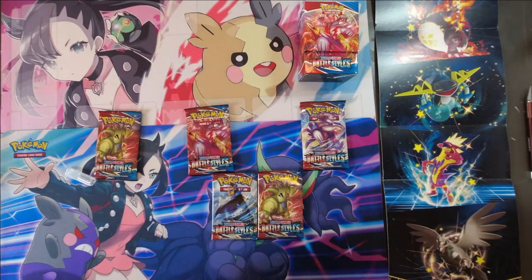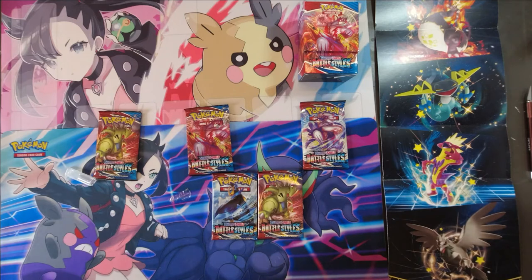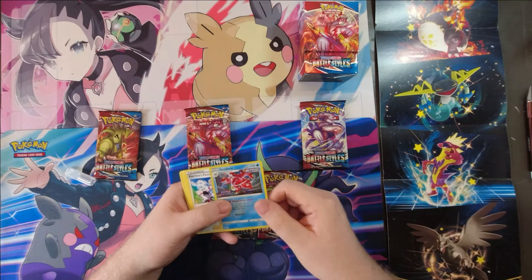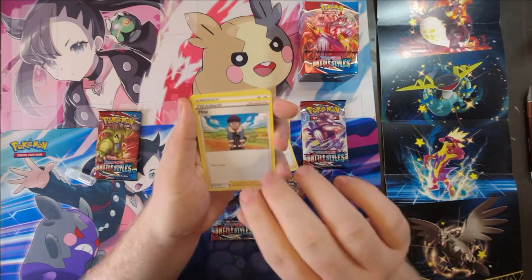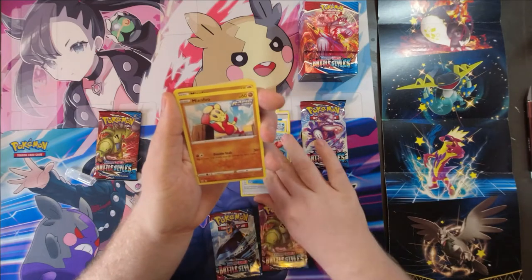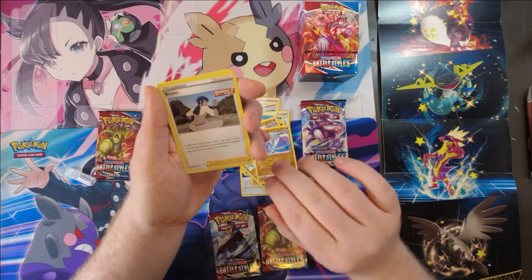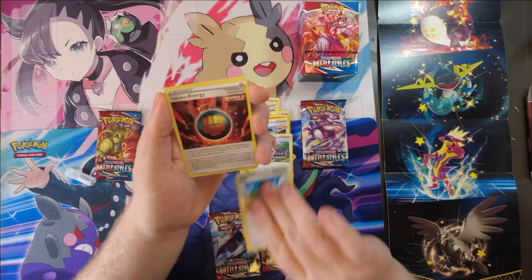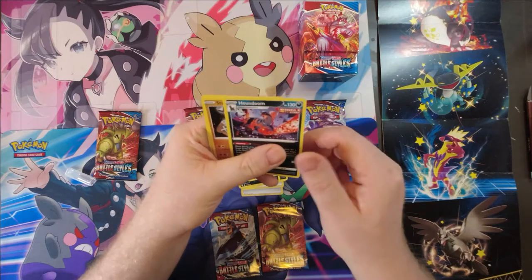Let's see what's in this pack first. Here is the code card for you guys, hope you like it. We have Octillery, Karina's Focus, Sonia, Hop, Rapid Strike Energy, Remoraid, Octillery, Mienfoo, Mienshao, Bruno — he's back — Sonia, Hop, Single Strike Energy, Houndour — looking cute — Houndoom — looking epic — and Stonjourner.